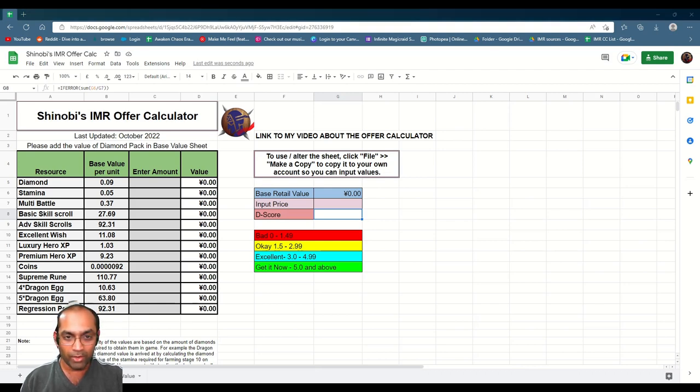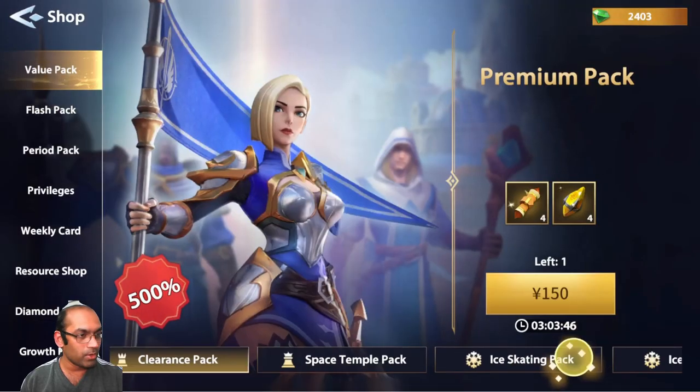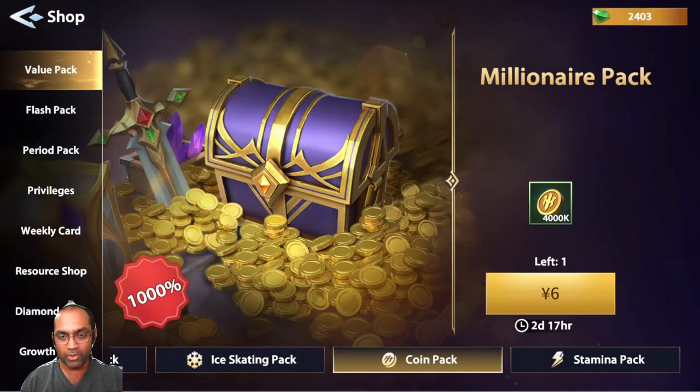Let's quickly look at one of the value packs. I'll go to the currency coin pack. In the coin pack, you get 4 million coins for 6 CNY. They have advertised it as a 1,000% benefit — that is 10 times discount on 4 million coins. Let's look at the value I have calculated for this pack and see how it differs from what they are advertising.